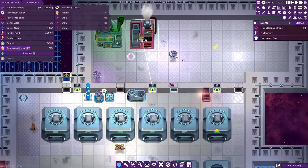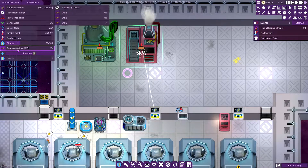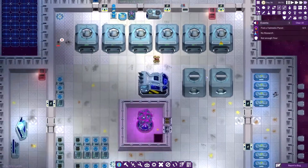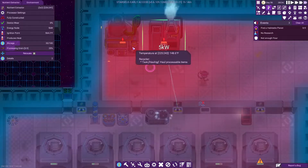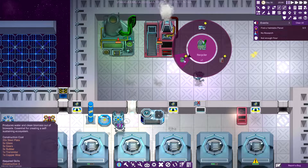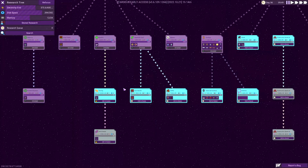There's our extractor. We got rid of our human body and they're loading up grain as well — 10 kilowatts, not bad. That should give us protein, carbon, and water from the extraction. And there you can see we are getting heat. I'm not sure where our cooling is at.